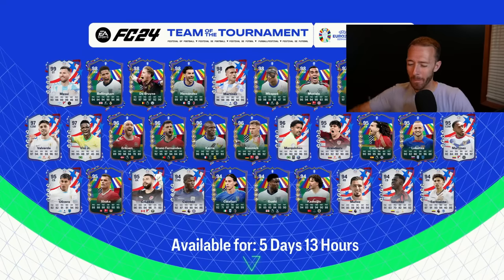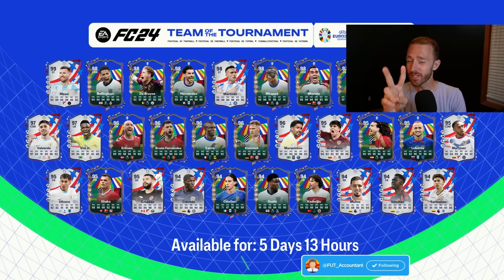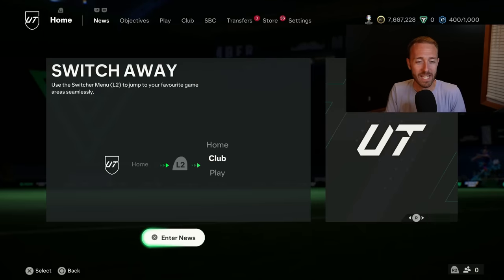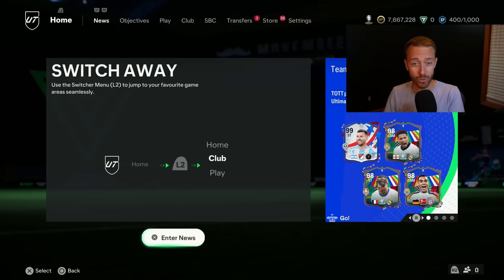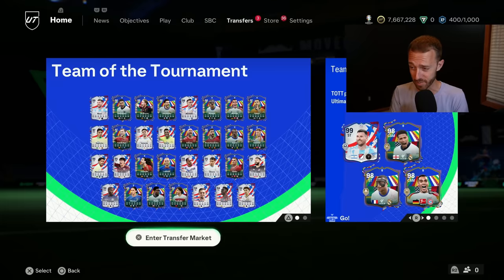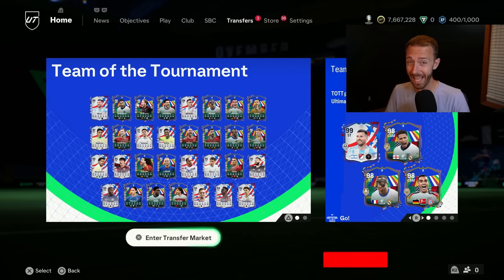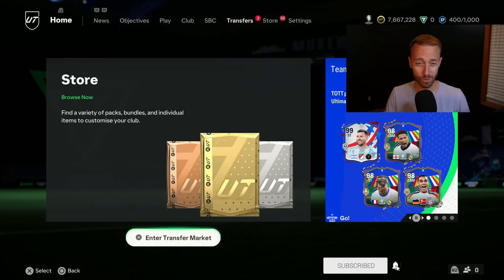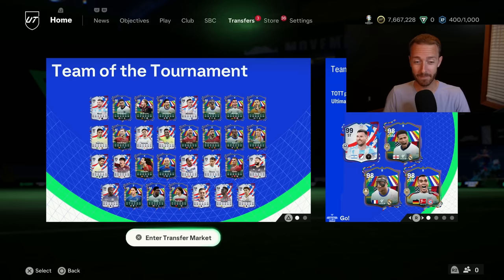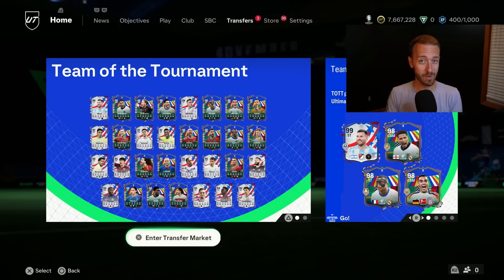Hey guys, it's Nate aka The Foot Account and welcome back to the channel. Just two weeks ago, a pack SBC came out that gave many of us amazing icon pulls and it just came back. It is great news for the content and the menu grind. I want to talk about that plus a solid player SPC that came out yesterday, but a very confusing Evo. And today's finally the big day for the final of Euro 2024 and Copa America, with a potentially massive SPC related to a Spanish player that might be dropping today as well. So we have a lot to talk about.